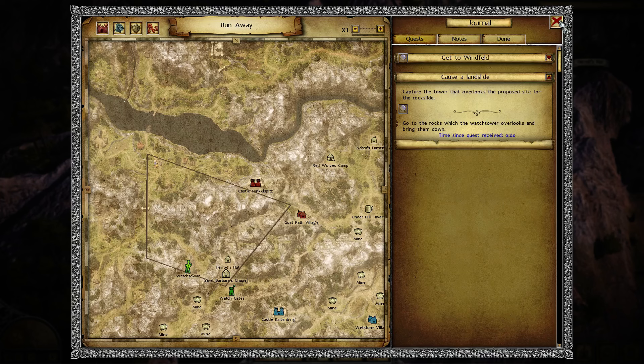It took me about 15 to 20 minutes. The quest tells you to go to the rocks which the wedge tower overlooks and bring them down.